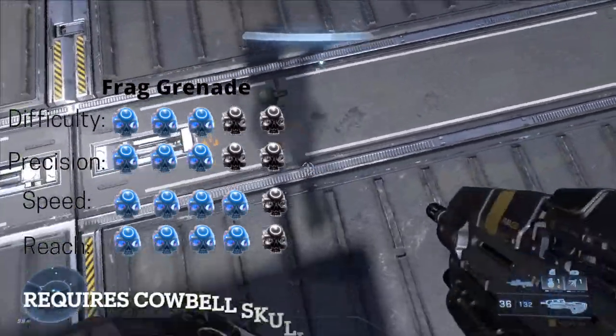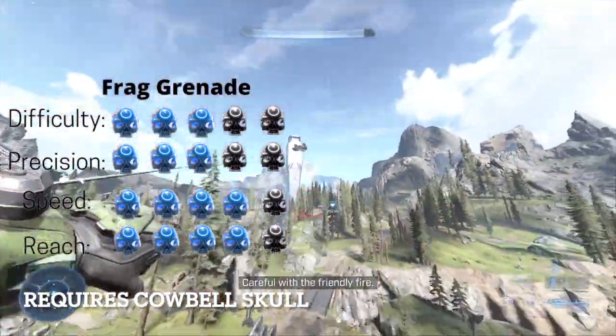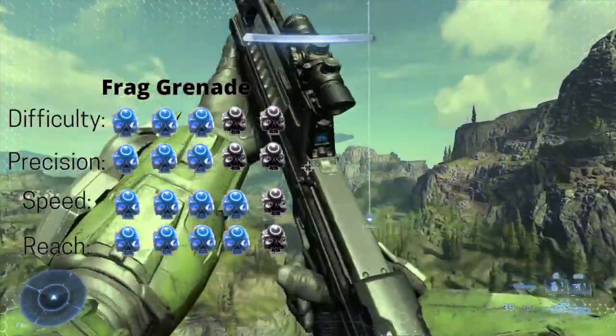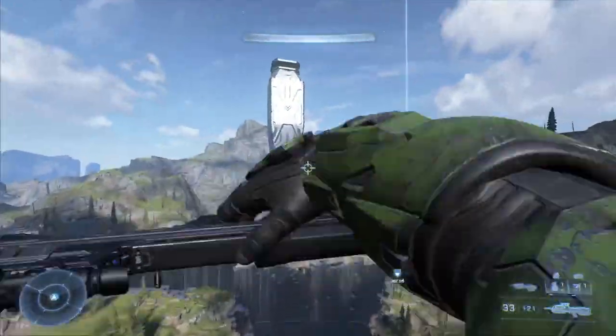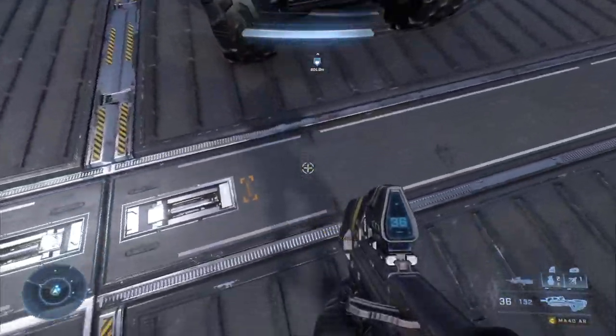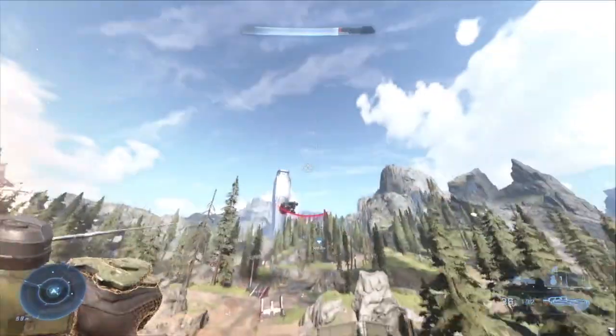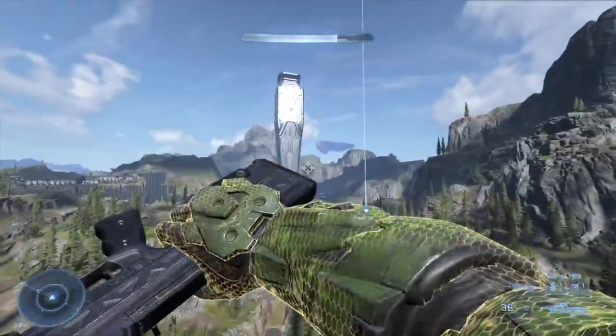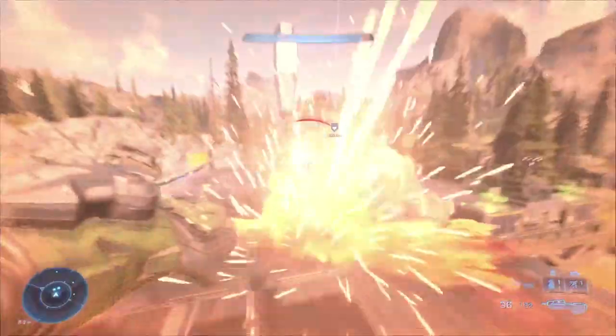The Frag Grenade tech is pretty much identical to the Plasma one, but it requires more skill because of how the grenade bounces. It's much more convenient though since Frag Grenades are very accessible. Just get behind the vehicle, throw a grenade, make sure to account for the bounce, and grapple onto it. Let go at the peak of your trajectory, or else you'll lose all your momentum and fall.